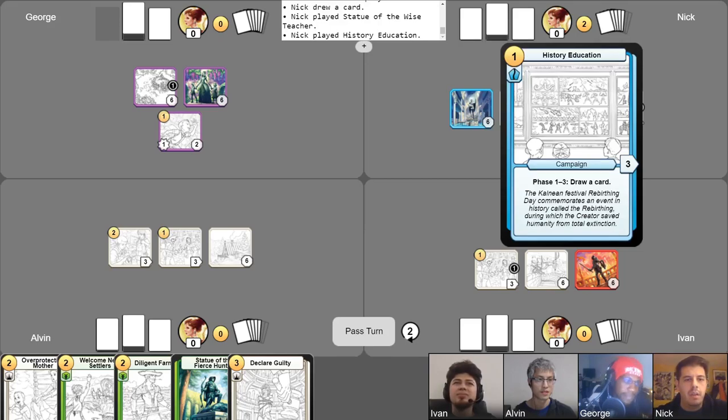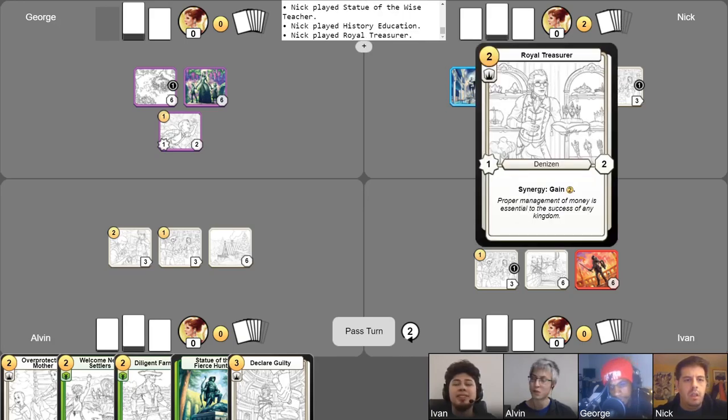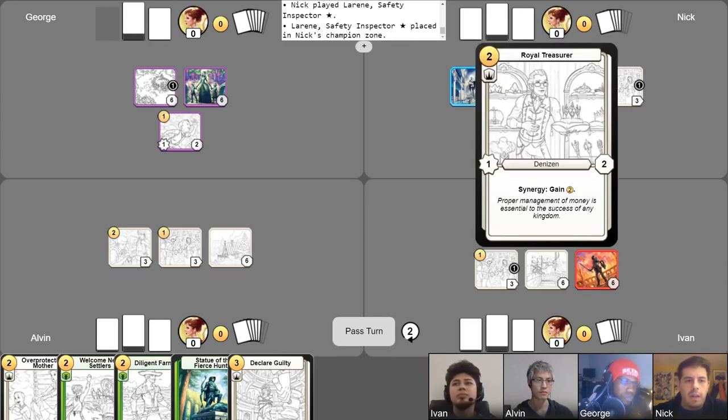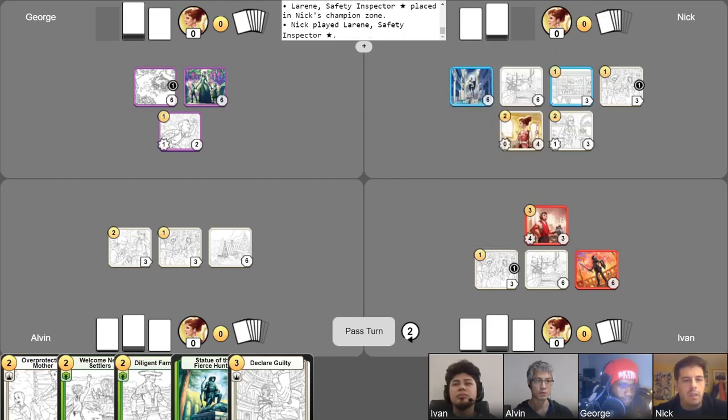Play another campaign — History Education. With two more gold, we will play Royal Treasure and use the location statue ability to give him one health. Since Royal Treasure gained some health, that unlocks synergy, which I will gain two gold with, and then immediately spend to play my champion, Lorene. Not a bad little turn. A little afraid of Grendon getting aggressive over there, but you've got to play your strategy.